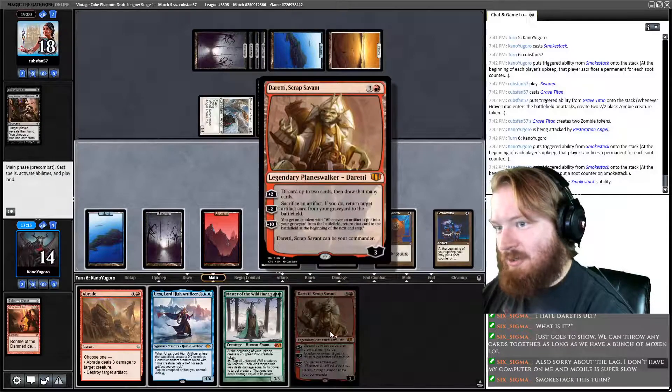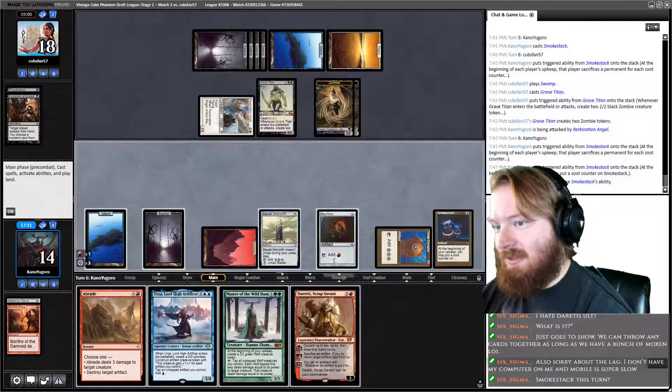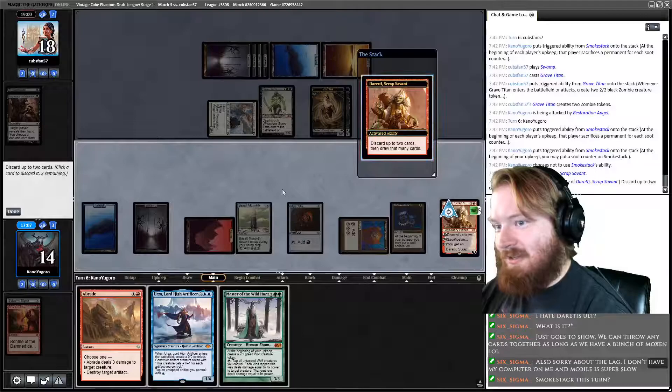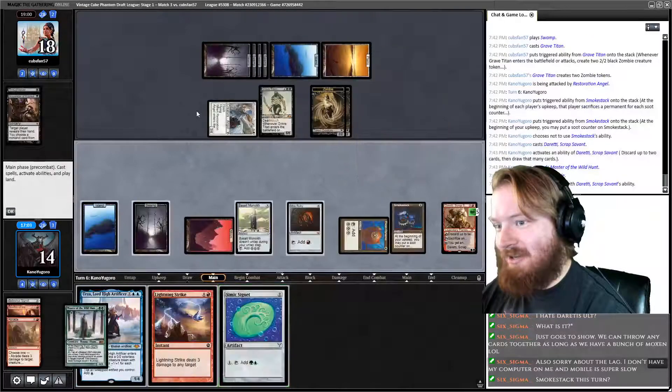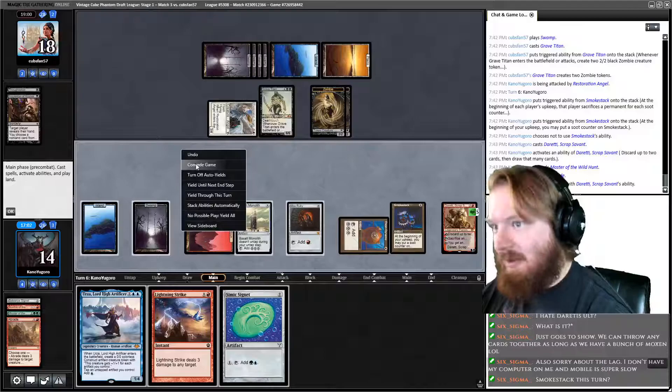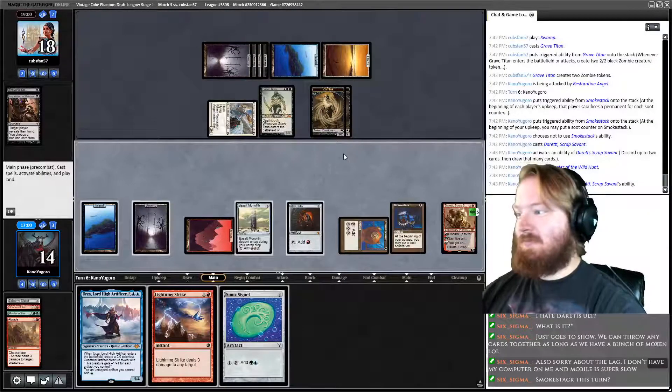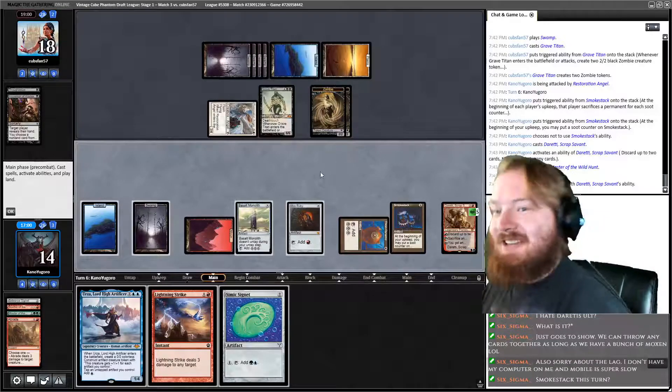We draw Duretti, who does nothing. Play Duretti, uptick Duretti, discard Master and Abrade. Yep — let's go to the next game. There's nothing in our deck that actually gets us out of this situation.